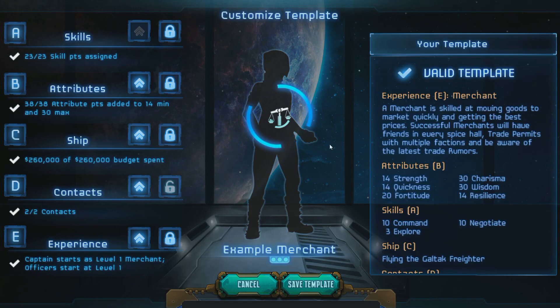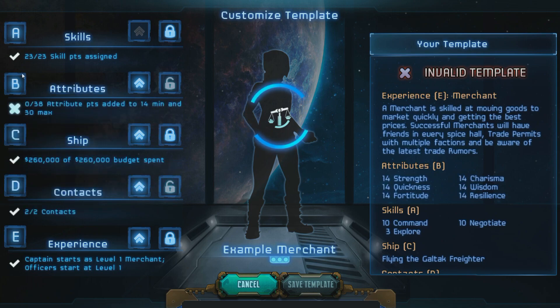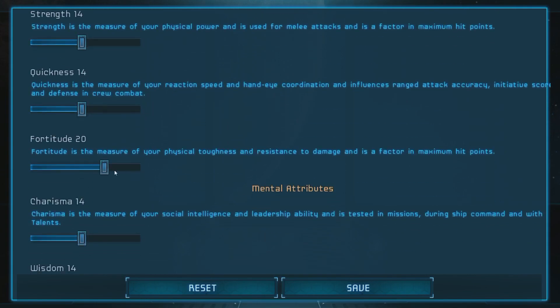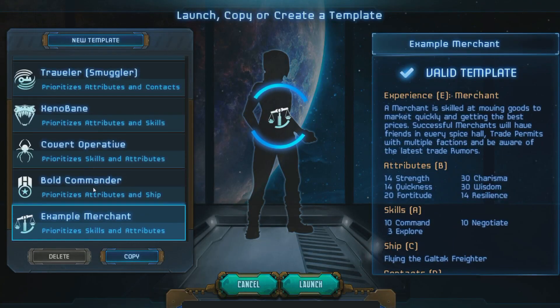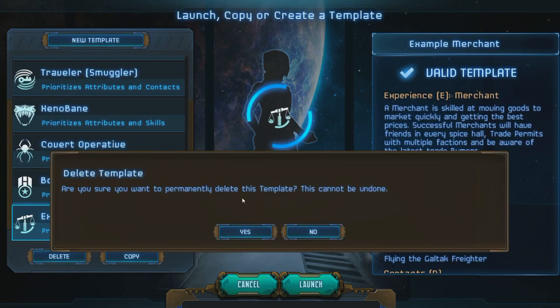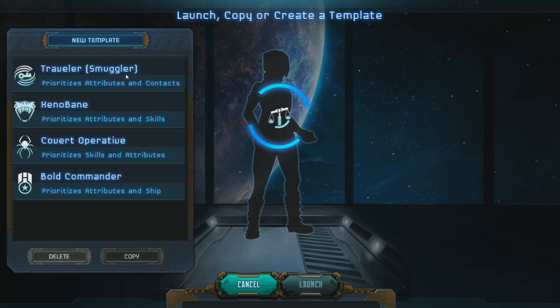There we go. Now, there's one more thing to note — you see these check marks over here. If you go over budget on stuff, it will say the template is invalid and you can't save it. So make sure all three check marks are good. Let's fix it up — all ready and good again. When you have it all ready, you can save it. There we go — we have our Example Merchant. We can save it and it's ready to go. Though I'm probably not going to play with that, so let me delete it.